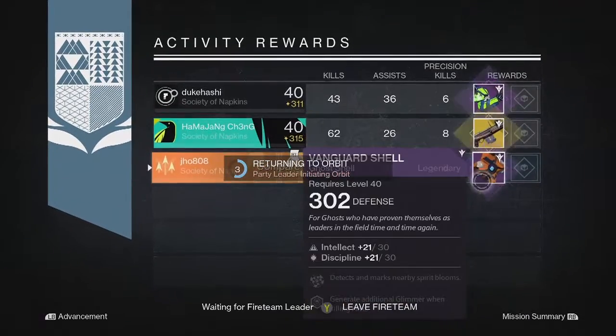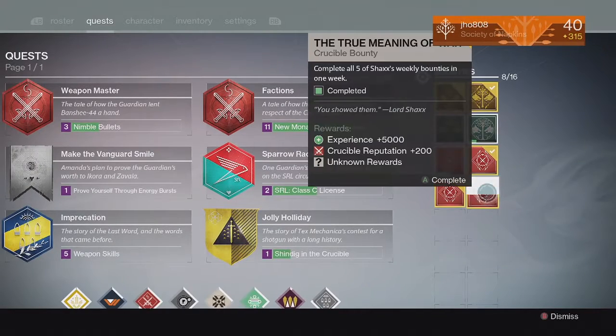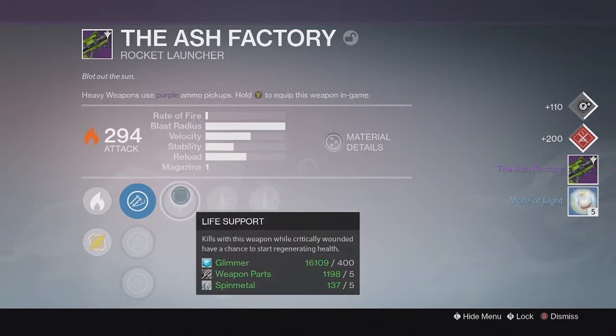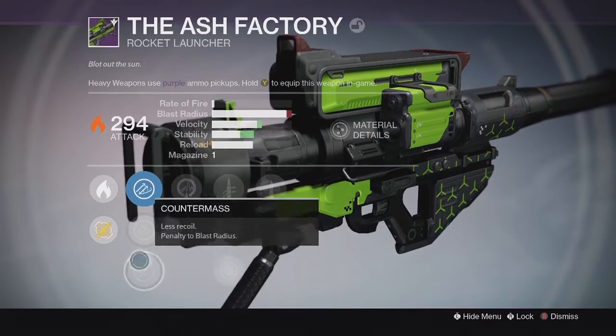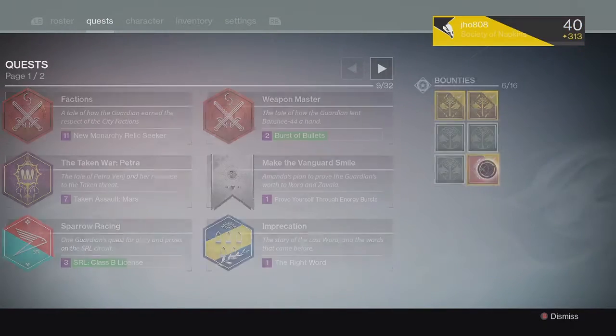Going into my Weekly Crucible Rewards on my first character, we ended up getting an Ash Factory Legendary Rocket Launcher at 294 light. The perks on it were Life Support and Vacuum, and it also had Heavy Payload down the middle. Pretty poor perks overall, so I'm probably going to end up dismantling that one.